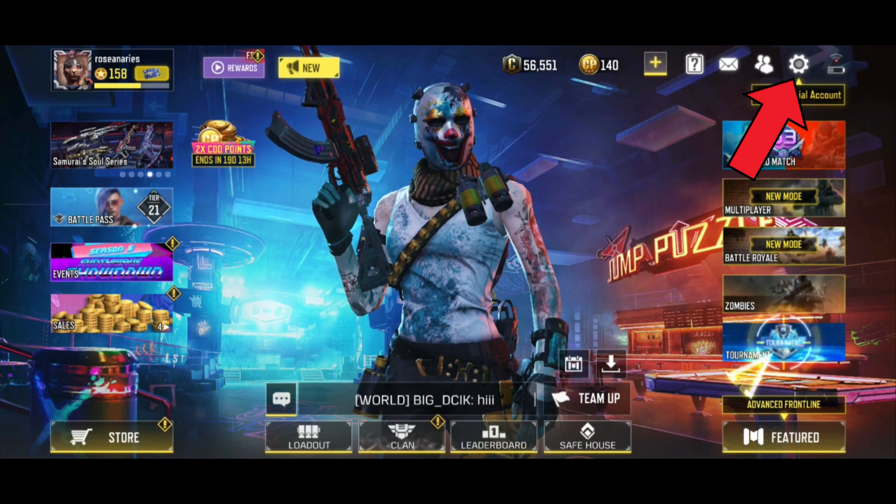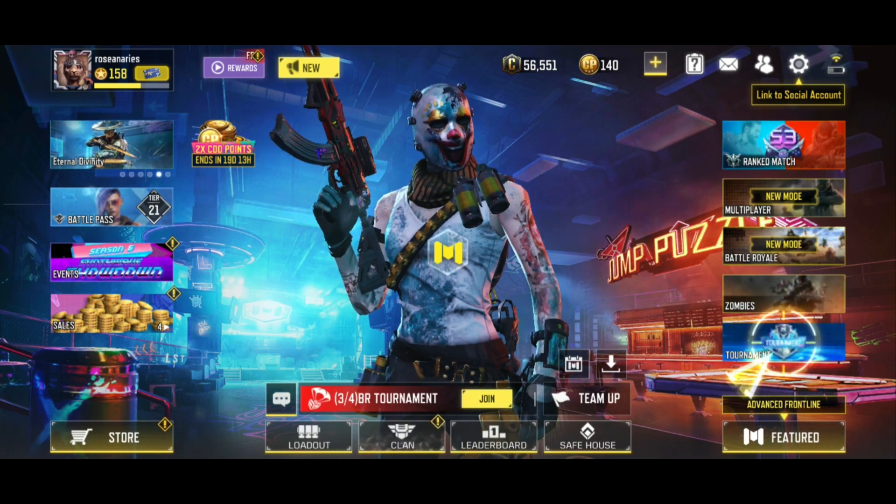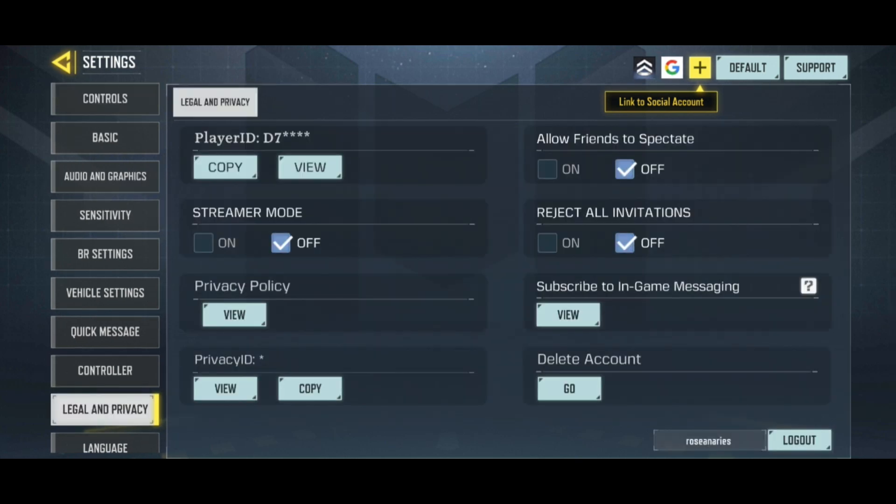Begin by tapping on the settings icon in the top right corner of your screen. Now tap on Legal & Privacy from the left side of your screen. On the right side,